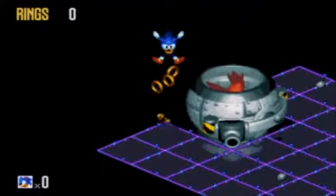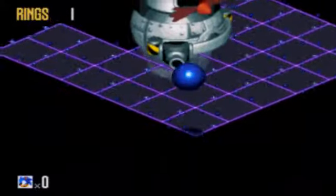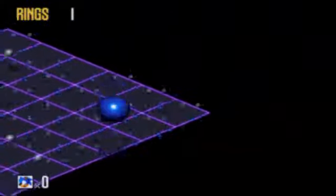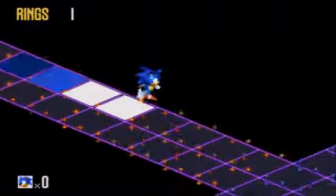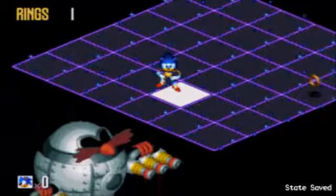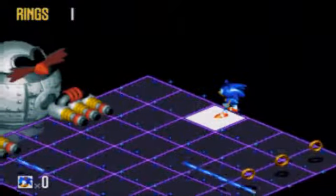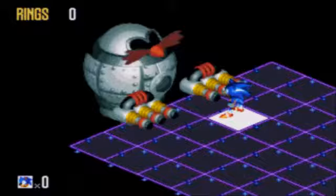A few areas of the game force the player to go very slow, such as Marble Ruin Zone, where Sonic must touch a floor pad that makes him spin like a top. While spinning, the player must very carefully navigate Sonic — whose control is much more slippery than before — through an obstacle course littered with spikes toward a section of destructible blocks that can only be destroyed while spinning. Spin dashing won't work, and if Sonic touches a spike he gets hit and returns to the start of that section.